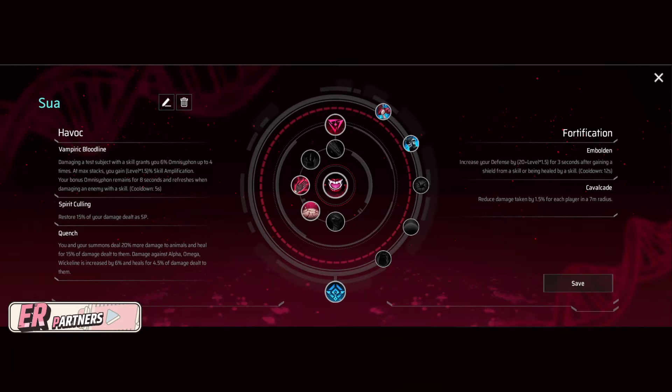For augments, you will be running Vampiric Bloodline as your main augment. This augment keeps getting buffed for some reason when it has been broken from the get go in my opinion, and Sua uses this to her advantage — she heals a lot not only from her passive but from Vampiric Bloodline, plus she utilizes the spell amp well. Your sub red tree augments are Spirit Calling and Quench. Spirit Calling is really helpful for Sua because she uses her spells so much that she would often have SP problems, but with this augment this is really no longer an issue. Quench is helpful for farming animals. Your last two sub augments are from the blue tree: Emboldened and Calvaclade. Emboldened works on Sua's W shield and when you are stuck in a bad spot, you can increase your defense. Calvaclade is good for bonus damage reduction.